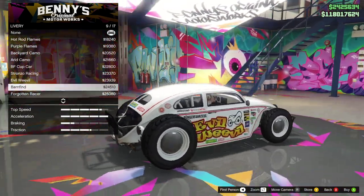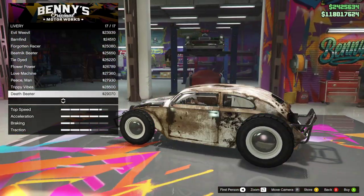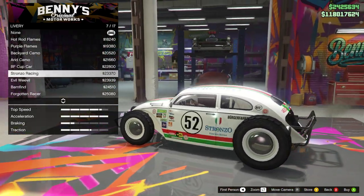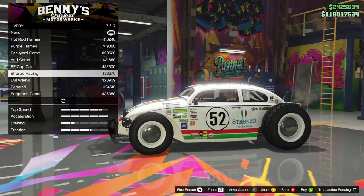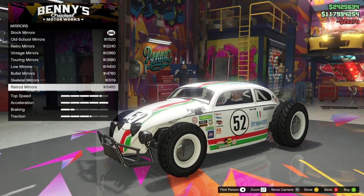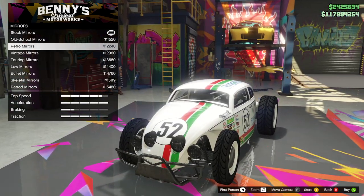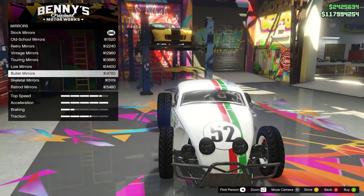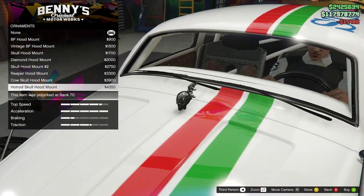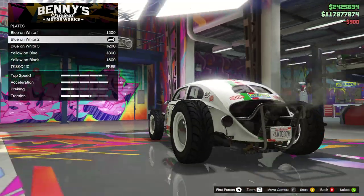I like the stranzo racing quite a bit as well. I think there's only really one good one — it's either the purple flames or the stranzo. Let's try the stranzo for now and see how it looks once we paint it a bit. Rat rod mirrors go in the front — I think the rat rod mirrors look the coolest, let's go for that. For ornaments, let's just go for the BF. That looks pretty cool.